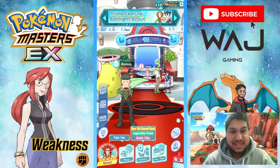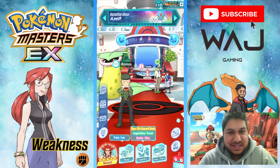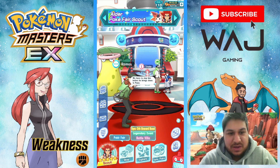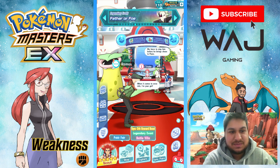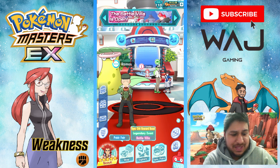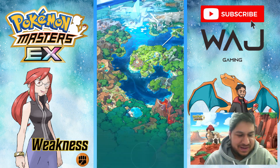Hey everyone, WatchGaming here back again with another video. It's Master Mode prep day. I'll go through my free-to-play teams for 4,200 points and also my team for 7,500 points for non-free-to-play. I'll also go through the sync grid, lucky skills, and theme skills, and give you some alternatives. If you're new, don't forget to subscribe, like, and share.